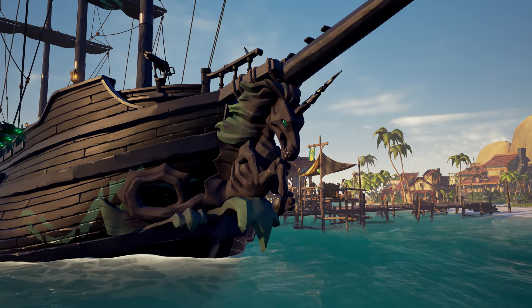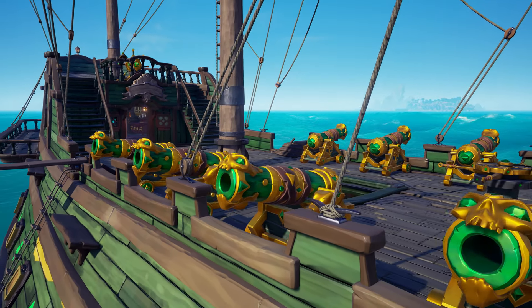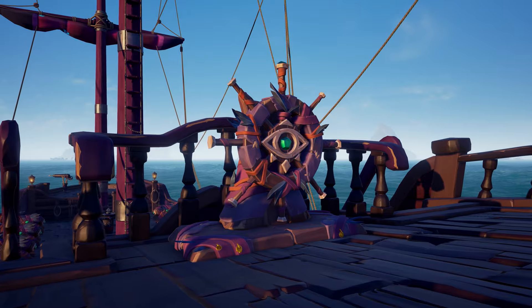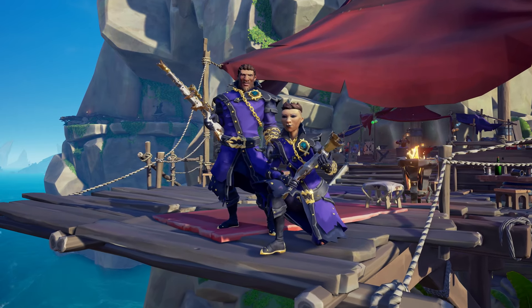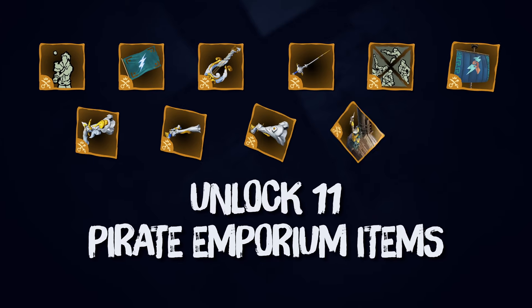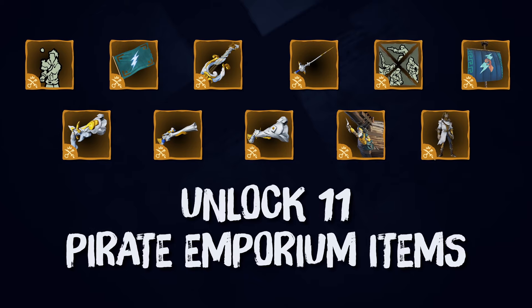Season 3 also brings in new Emissary rewards, so climb the tiers for each company and revel in these fantastic new ship parts and weapons. We've also got a brand new Plunder Pass, available as an optional purchase, which unlocks the ability to earn 11 all-new premium items.